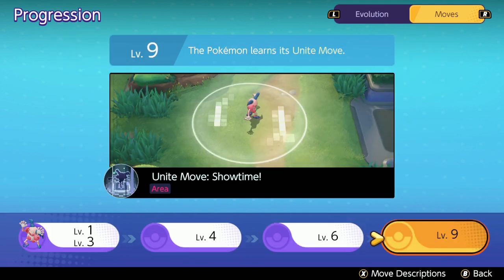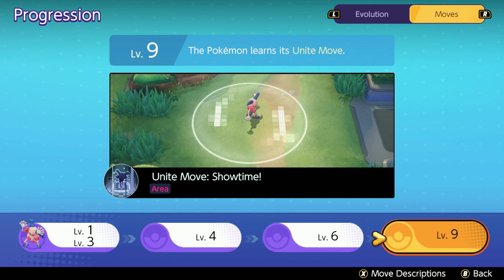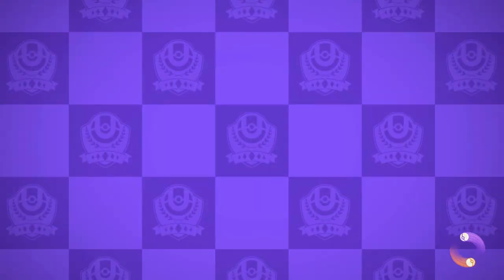At level nine you get the Showtime Unite move, which in my opinion is one of the strongest and easiest moves in the game after all those difficult moves. You click Showtime and choose where you want to jump — you can target a specific Pokémon, jump right on them, stun them, deal damage, and the effect lasts a couple of seconds. Anyone inside the magic circle gets stunned and damaged. I suggest saving your Unite move around two minutes thirty seconds left for the Zapdos fight.